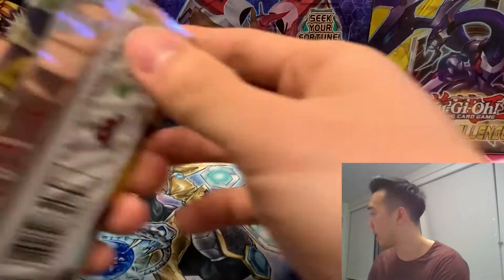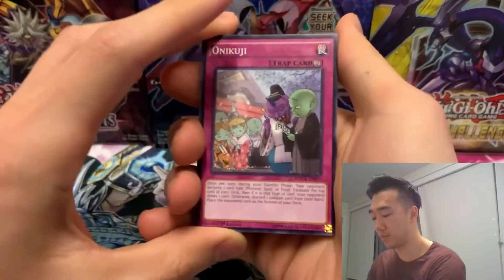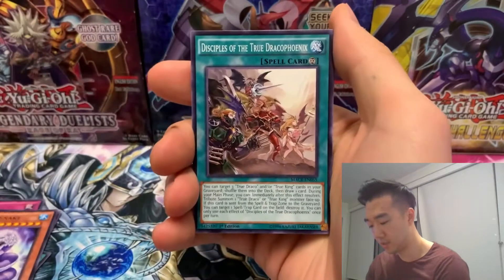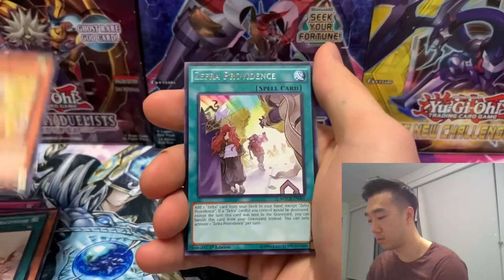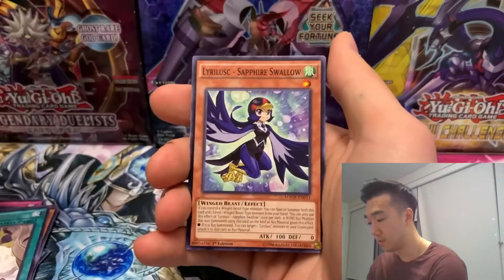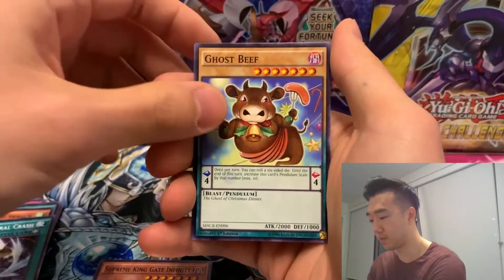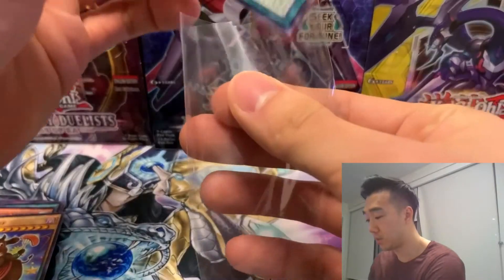On to the next pack — Maximum Crisis. Can we get the Ash Blossom Secret Rare? Much more attainable. I'm not doing the card trick this time because I messed it up. We pulled Onikuji, Kaiser Sea Snake, Disciples of the True Draco Phoenix, Lyralisk, Turquoise Warbler, and our rare is Zebra Zephyra Providence. Our holo is Supreme King Gate Infinity. There's also a Phantasm and Ghost Beef — that's a pretty funny card. Another holo but nothing too crazy; we still have seven more packs to go.